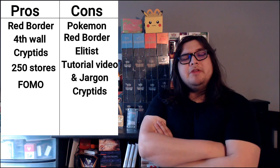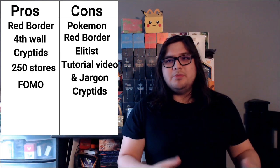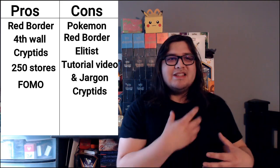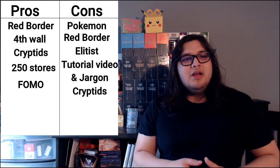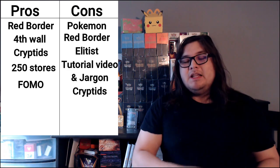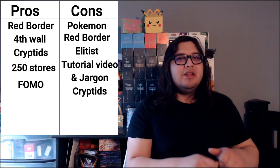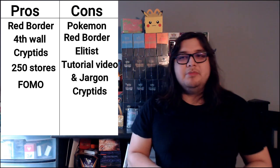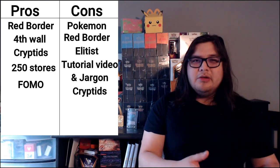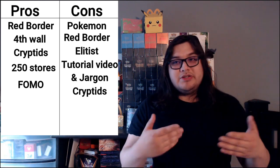The cryptids are also a big negative — MetaZoo is not effectively marketing them. In Pokémon, you know Charizard, you know Pikachu — there was an anime, kids knew the story. Magic the Gathering is old school and developed its own style. Flesh and Blood has flavor text and lore books. But for MetaZoo's cryptids, they haven't done anything to tell you about them. Mothman, the big Charizard of the set — I didn't even know what Mothman was until I researched this video. That is not good.